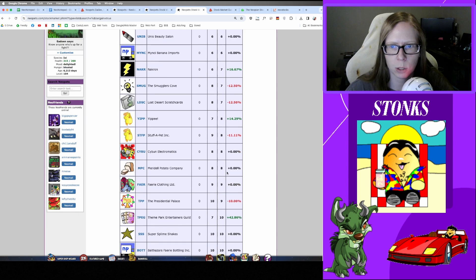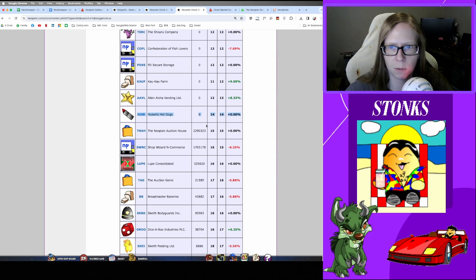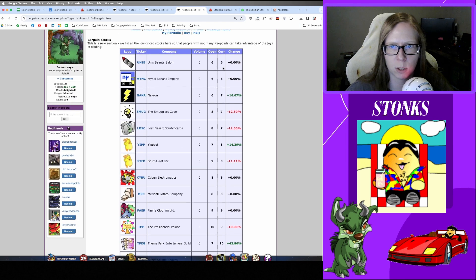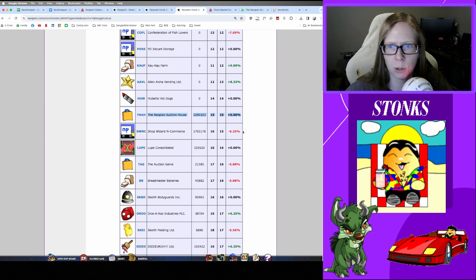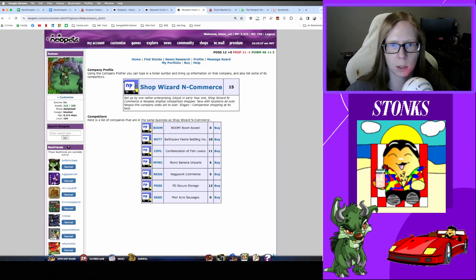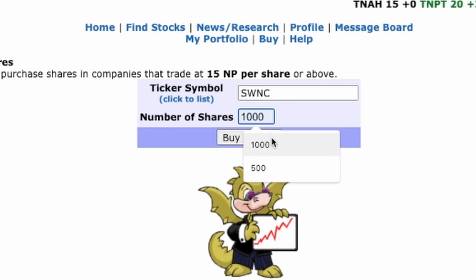Another option found in a lot of guides is a link to a bargain stocks list, which has a clearer sorted view of what you can and can't buy — just showing the cheap stuff. Unfortunately you can't do the penny stocks method of buying all low, because you do have to buy in at that 15 Neopoint price. If I want to buy into a stock — let's say I'm going with Shop Wizard today — clicking the link shows a little company overview and competitors, but that's just extra fluff with no real weight on what the company will do.